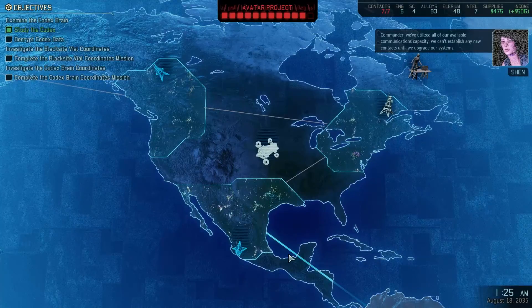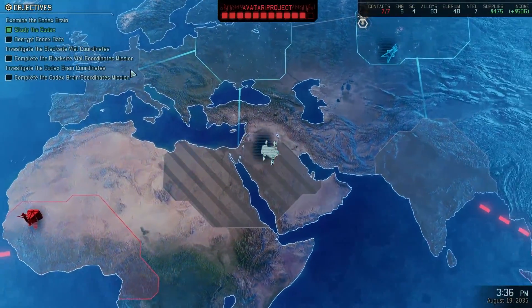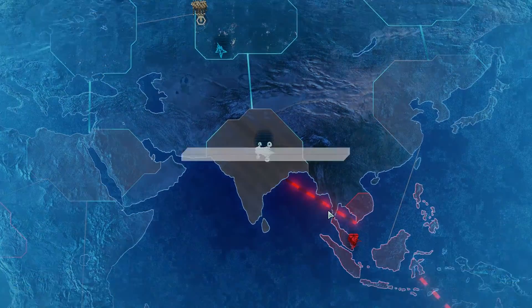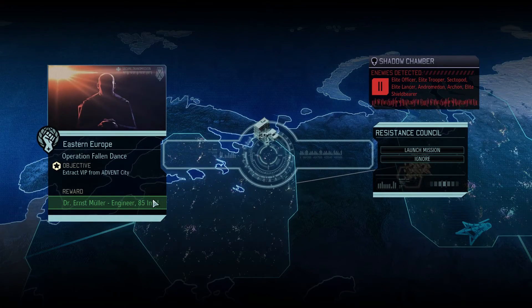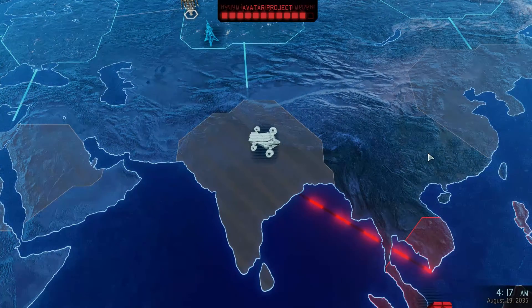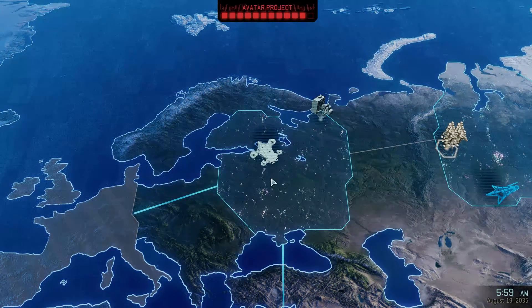Commander, we've utilized all of our available communications capacity. We can't establish any new contacts until we upgrade our systems. So we have to decrypt the codex data. Suddenly we have all this plot stuff to do — we have to establish local and regional contact. We need 85 intel. So suddenly we've done a lot of plot and we'll do the next plot level next time we record.